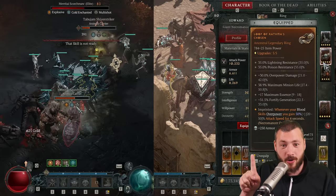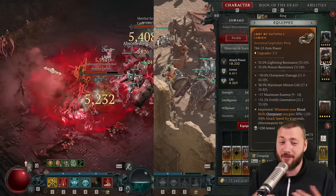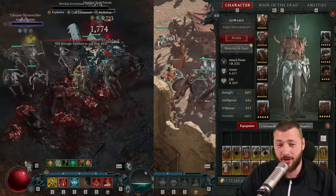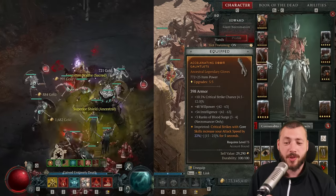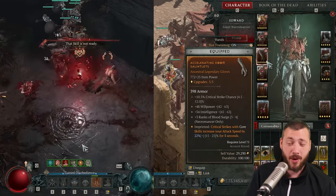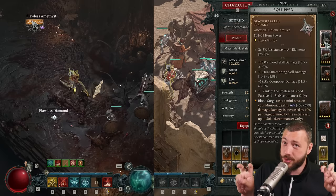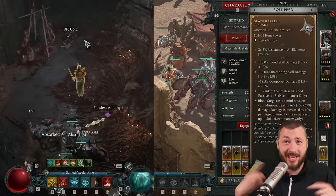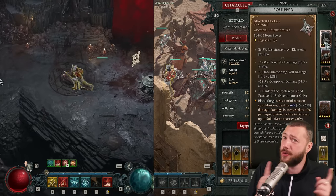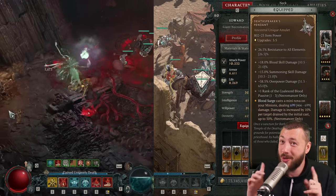Let's look at what the Ring does: overpower damage, maximum minion life — on every item that can have maximum minion life, you want that — maximum Essence if needed, and Fortify Generation which is extremely good because I want more Fortify. What works perfectly together with this is critical strikes with core skills increase your attack speed by 22% for 5 seconds. So you get a double boost, because you do so many Novas. With the Deathspeaker's Pendant, these Novas also overpower and also crit, and they count toward the attack speed but also toward the Fortify generation.